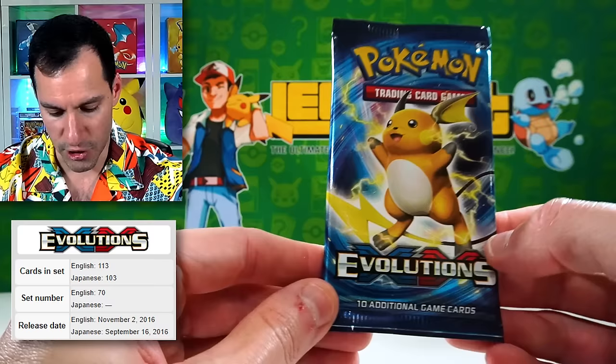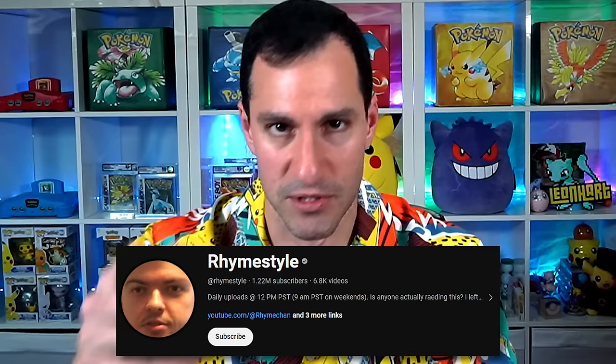Another amazing creator — Rhyme Style — that's when I first got introduced to him. He left a comment on one of my videos, and now we've been friends ever since. Go check out his channel. That was such a magical time. When Evolutions came out, Pokemon was handing these packs out at Pokemon Worlds in DC, and you couldn't give them away for free at the time.